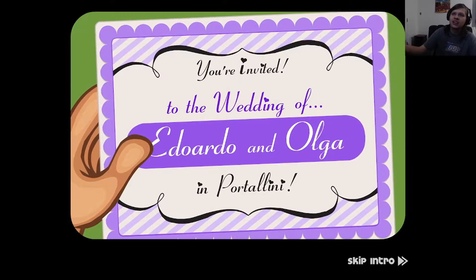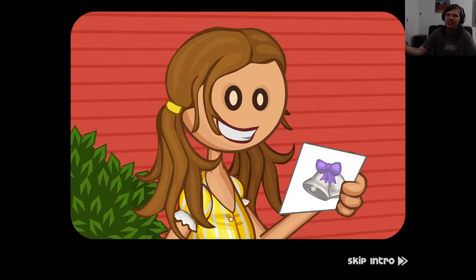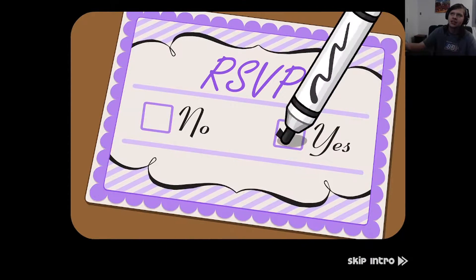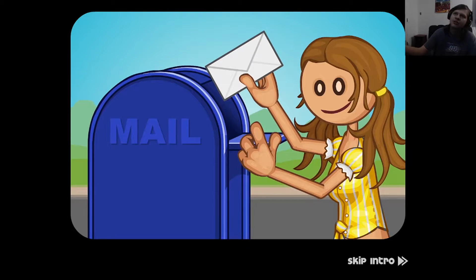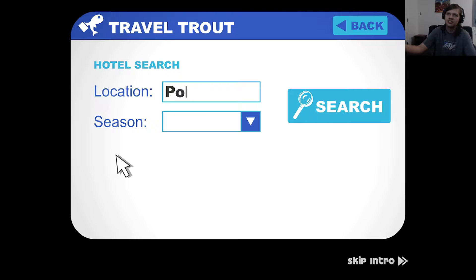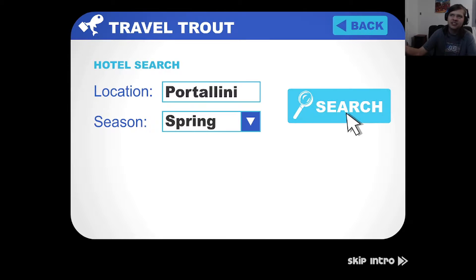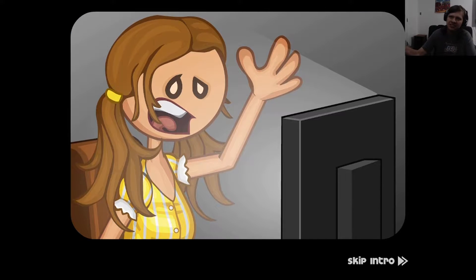You're invited to the wedding of Adordo and Olga in Portolini. Happy times. RSVP? Yes. Put that in the mail. And then hotel search - location: Portolini, season: Spring. Zero rooms found. Not good. Not good at all.